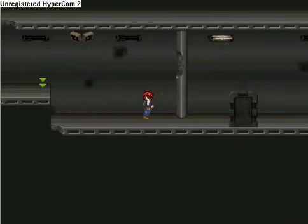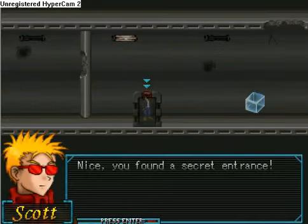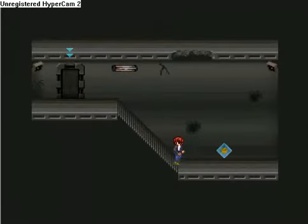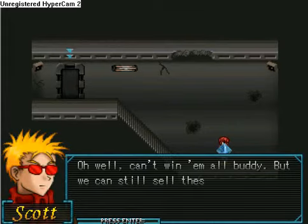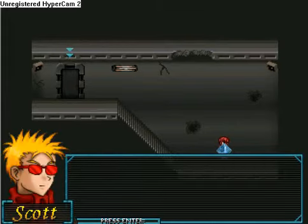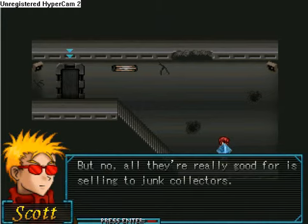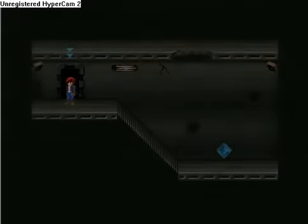Jump down. Here is a door which is a secret — kind of missed that the first time. Always look out for these secrets; they could be pretty tricky. Scrap parts: basically robotic enemies could drop them, and from what I can tell they're just basically free money — a chance to get extra money from robotic battles.